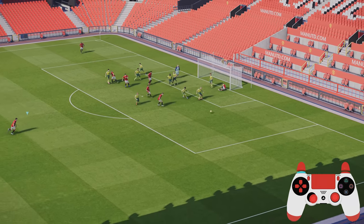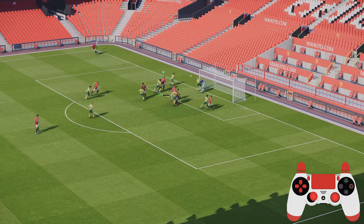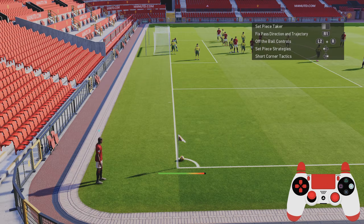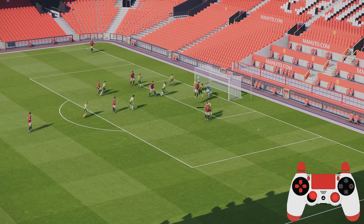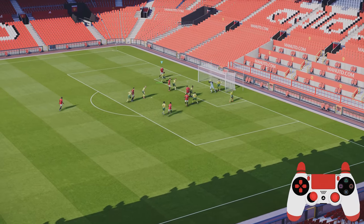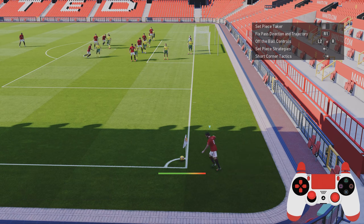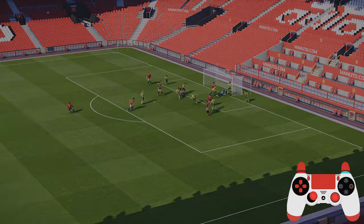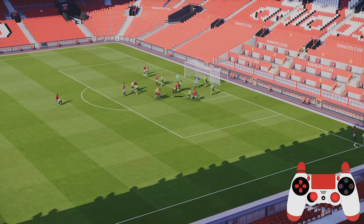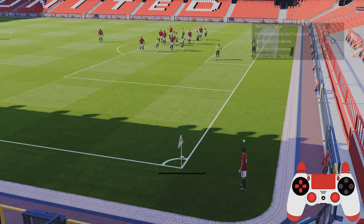Good against weaker goalkeepers but perhaps not as good against those that are quite good in goal. You can see here the amount of chances I was creating - every two or three corners I would say. Same from the other side and it doesn't really matter what kicker either. I tried someone like Juan Mata who's not got so much kicking power thinking it wouldn't be as effective, but you can see it is still quite effective. The goalkeeper actually punched it into his own net on that occasion. Look at this bit of comedy finishing there.